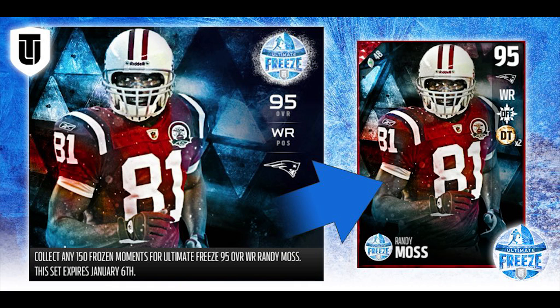The big news: a new Randy Moss has been added to Ultimate Team. This is pretty exciting — Randy Moss is one of my all-time favorite players, a Madden Ultimate Team legend, and just one of the best players to ever grace the NFL football field. We now have a Patriots version of Randy Moss added to the game at 95 overall.